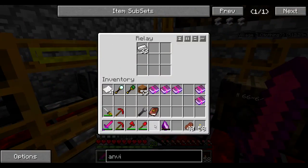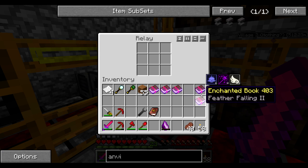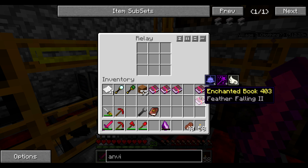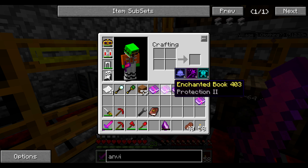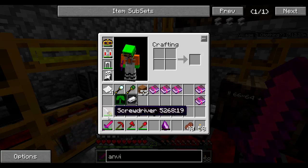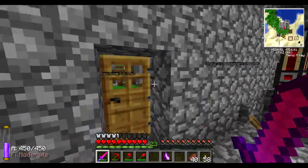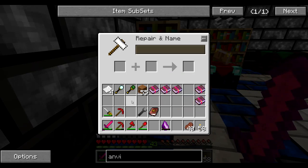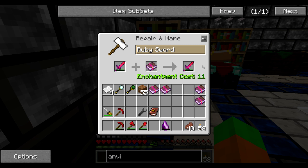Let me restore back all these things. I may use these enchanted books — feather falling and bane of arthropods is damage for spiders, but I have longfall boots so feather falling makes no point. And sharpness and protection. Actually, what happens if I try to apply sharpness 2 to an already existing sharpness? Interesting — let me get some more experience levels. I got a bunch more levels. It goes to sharpness 3 — nice, why not!